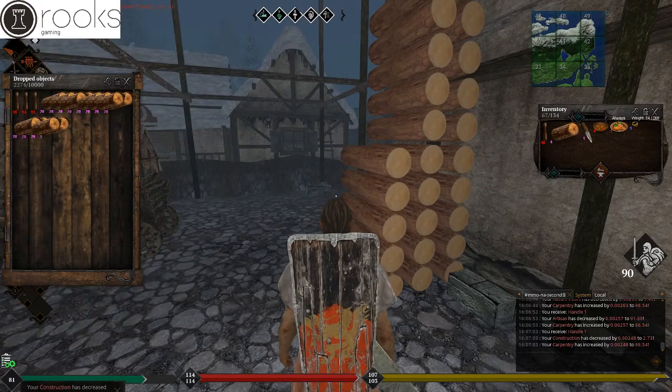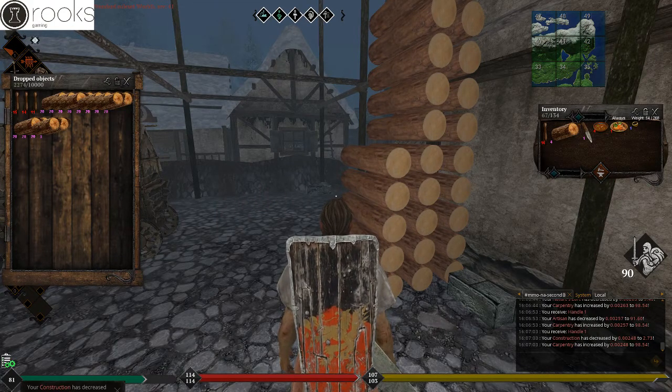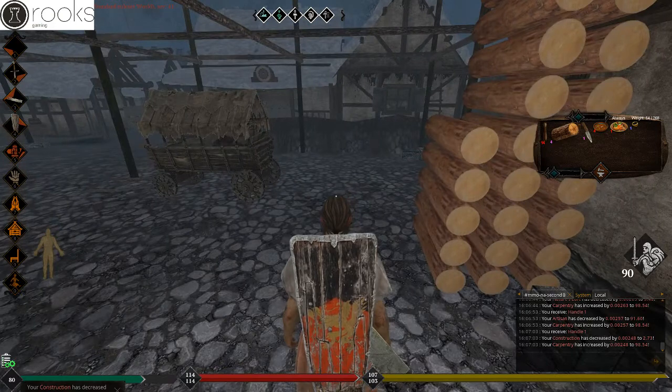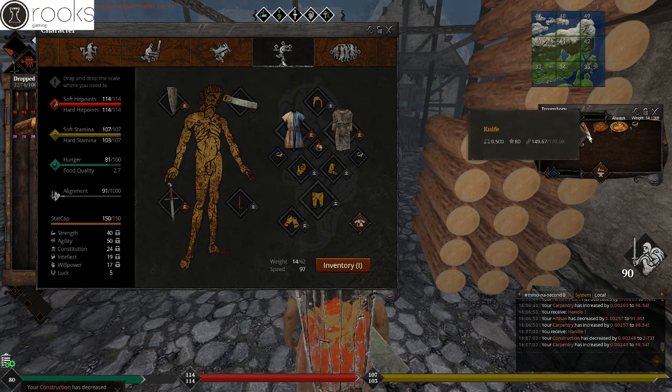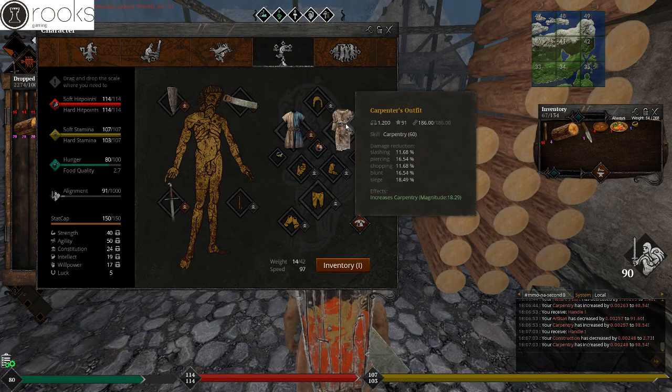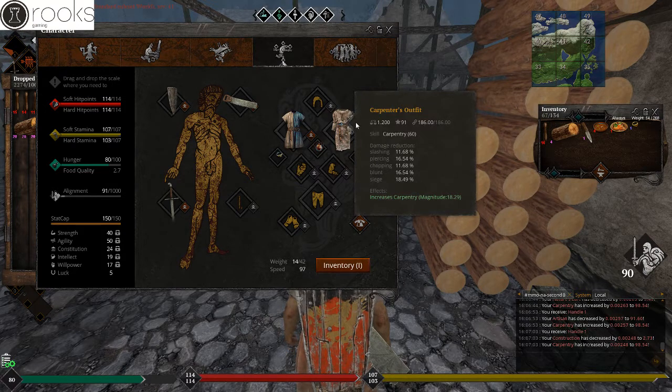There are a few basic items you're going to need to start your power leveling. One of them is going to be a saw — for newer gamers, this is going to be a primitive saw. And a knife — also a primitive knife for your newer gamers to Life is Feudal. And a bonus item for your power leveling is going to be the carpenter's outfit.